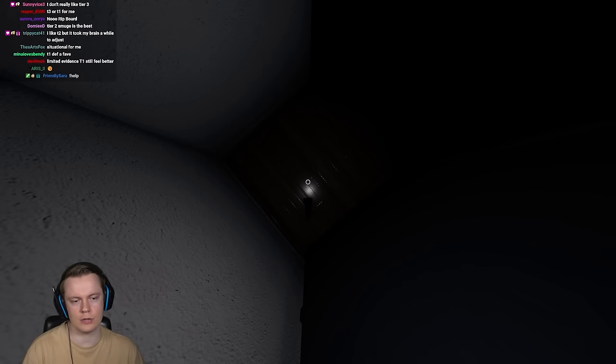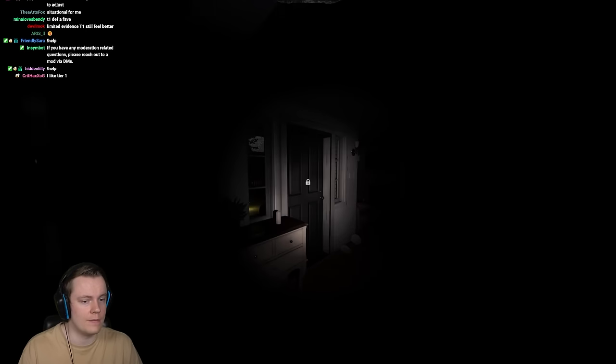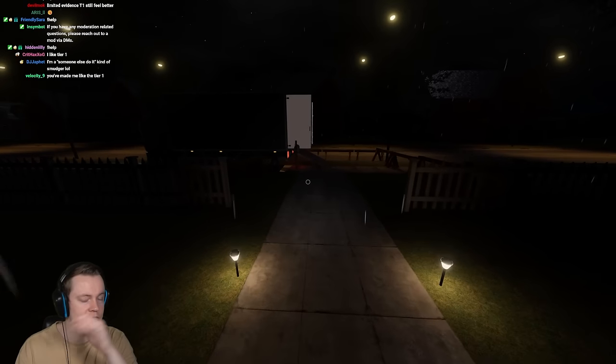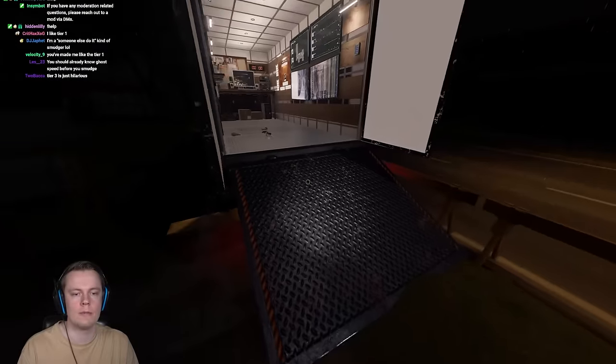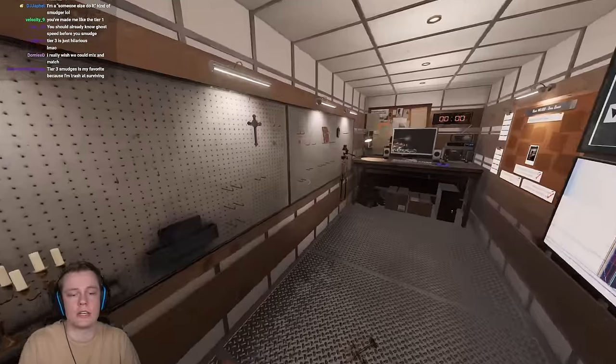The tier 3 smudge stick can be nice for taking a photo during a hunt — you can stun the ghost and then spam the photo cam. The tier 3 used to be really bad because while smudged the ghost would still speed up, but it doesn't do that anymore. It only starts speeding up again once it's done with the stun animation. This has to be another Shade — if this is a Demon I'm going to lose my mind.